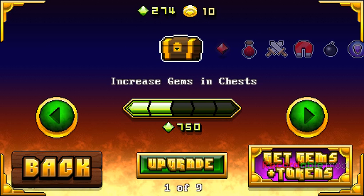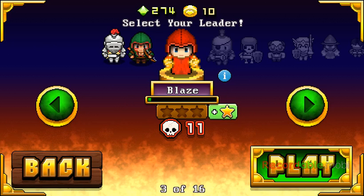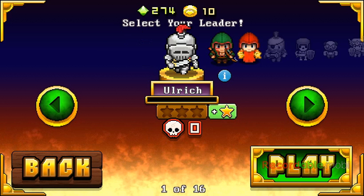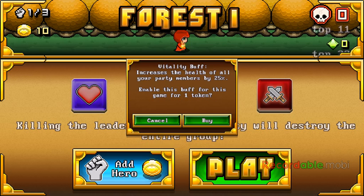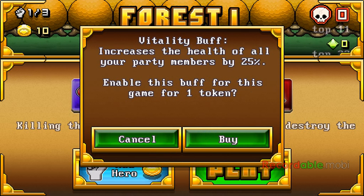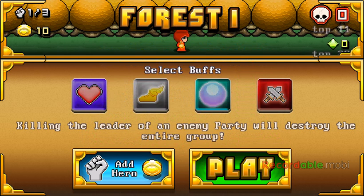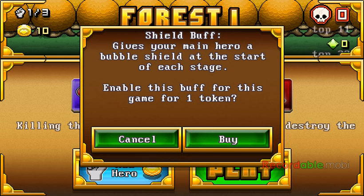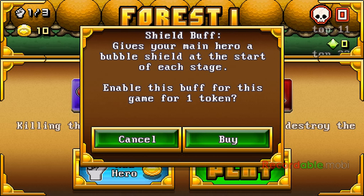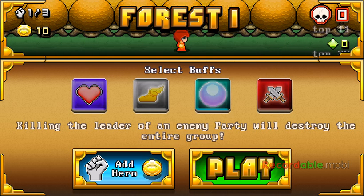You can upgrade your characters. You can do different guys if you want — this is like an archer, this is like a knight, and this is like kind of a wizard. As you can see here, this increases the health of all your party members by 25%. This increases your run speed by 25%, this gives your main hero a bubble shield at the start of each stage, and this one increases all your attack speed by 24%. That's pretty cool.